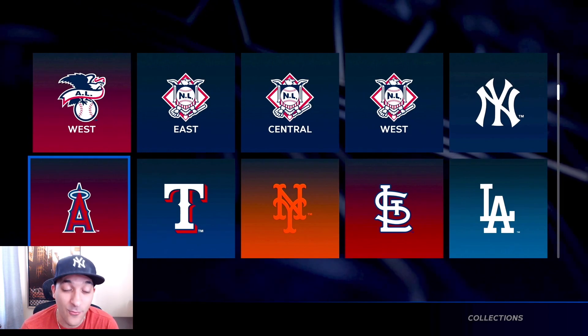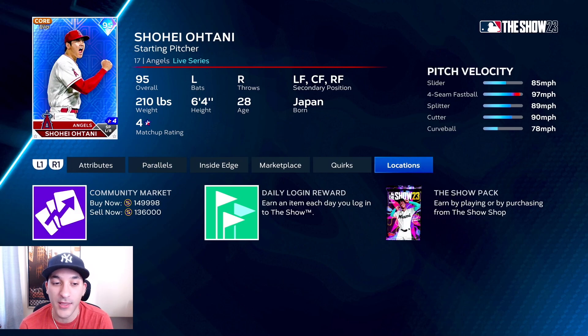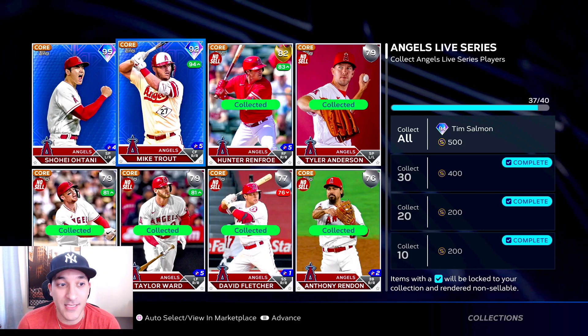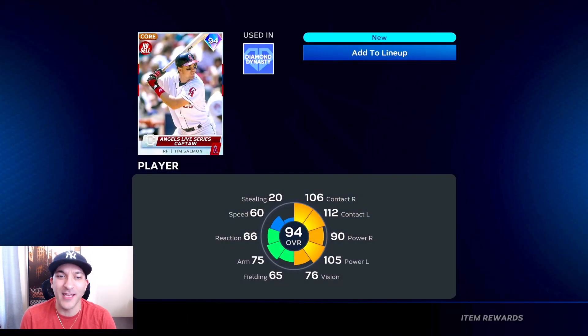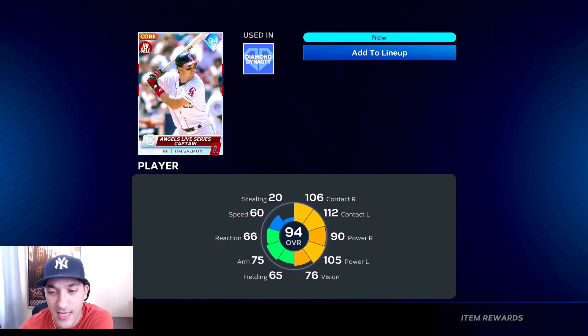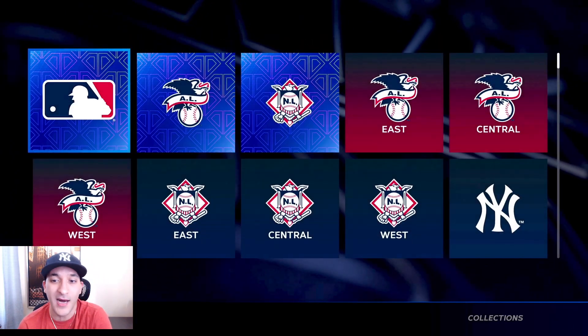We also got the Dodgers, Cardinals, Yankees, Mets, and Rangers. We made two big purchases for the Angels - we picked up Shohei Ohtani at 127k (going for 136) and Mike Trout at 243k (going for 249). Those were our big guys. This is the first time the Angels aren't the last team I've done. We get Tim Salmon, 94 overall - 106 contact versus righties, 112 versus lefties, 90 power versus righties, 105 versus lefties. A solid card.